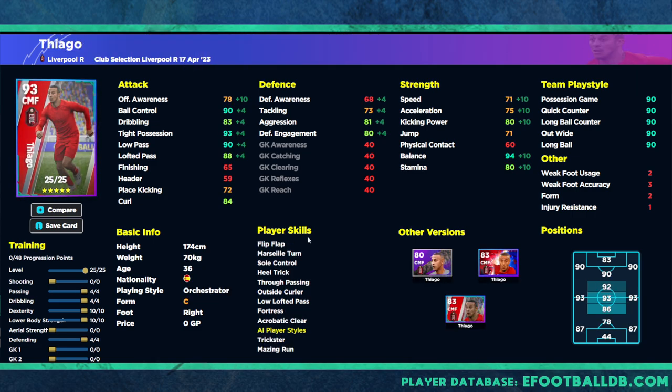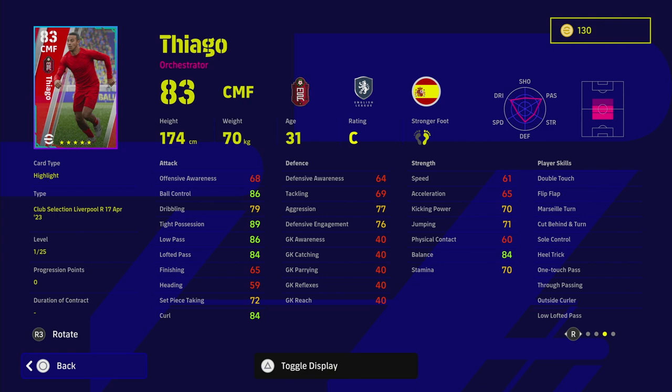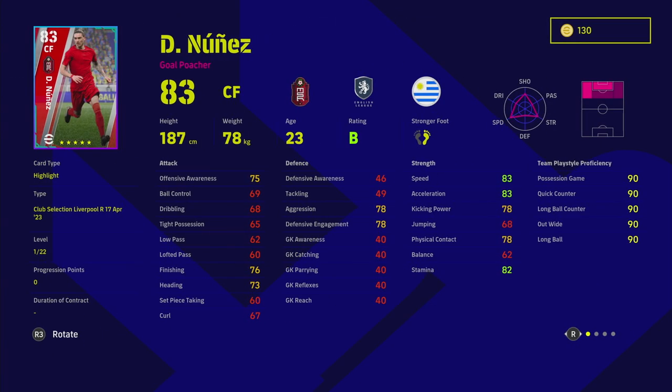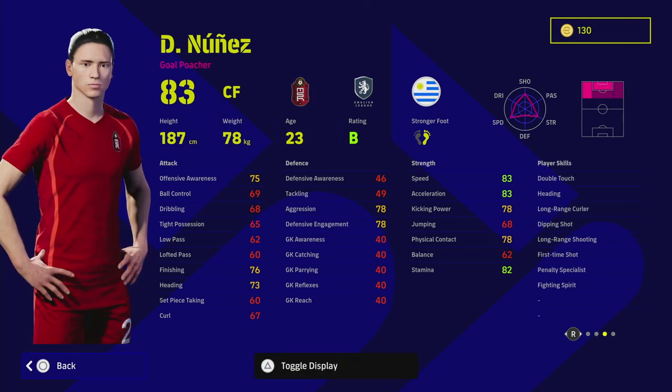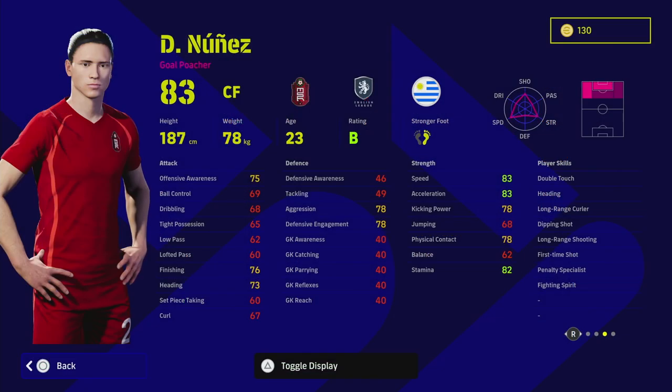Thiago — I don't really recommend him too much; there are a lot of better center midfielders, but his passing and dribbling are insane with 94 balance — really quality. He has a lot of nice player skills. Nunez — when eFootball 22 came out he was insane: double touch, unwavering form, absolute buckets of pace, one of the best cards released. But as time has gone on, the changes to the balance stat have come back to haunt this card. It's a pity because he was a monster early on, but I don't really recommend him leading the line. Any player can work in a two-man center forward partnership anyway.